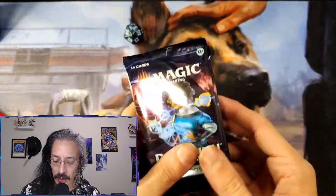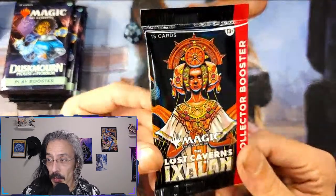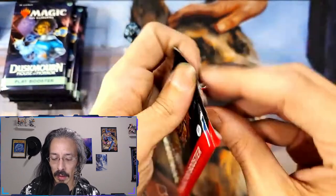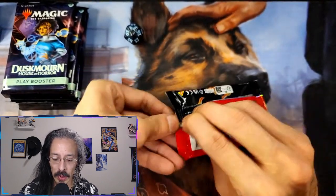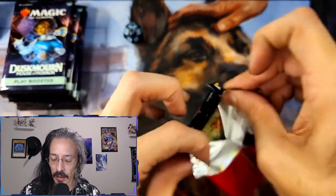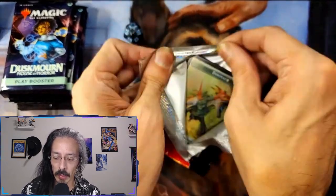Now we'll get to the Duskborn in a second. First, let's get some shiny, beautiful cardboard out of this collector booster. There are some pretty creepy cards out of this set, so I don't mind including it with the Duskborn — but I'm pretty sure every Magic set definitely has its creepy cards, especially out of black.